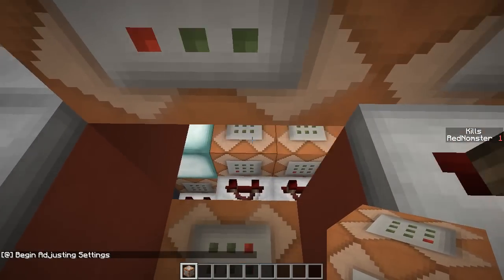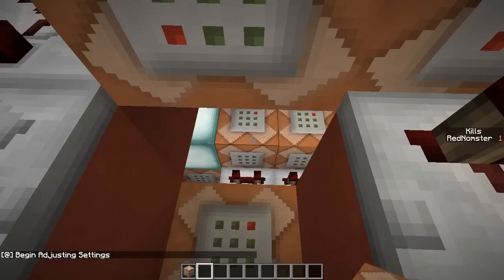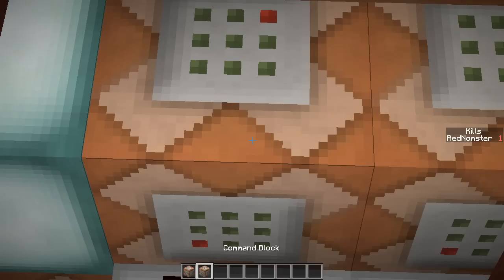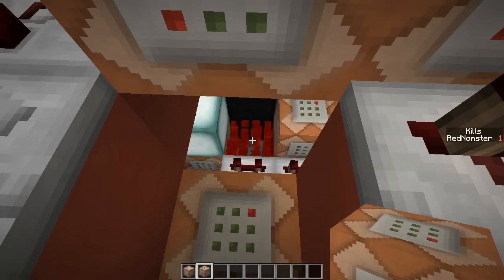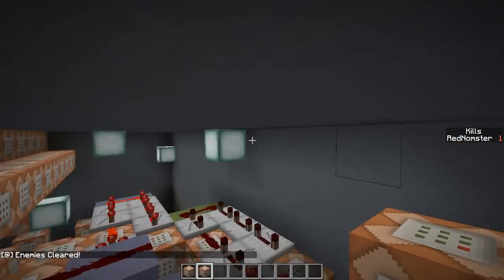Now do the very same thing for this second command block. Hold control, middle click, and that will give you the new command. Switch to an empty slot, hold control, middle click. Do the same thing — break it or place it somewhere temporarily, reset that clock, break the rest and reset it, and then place that sucker back. Now you're ready to take on the alien threats.